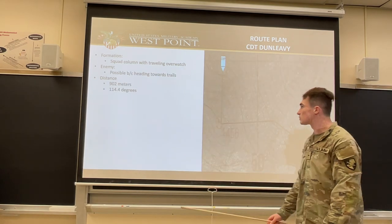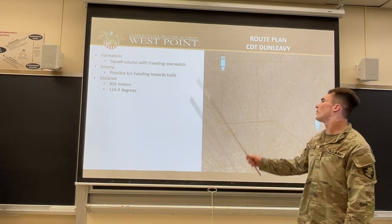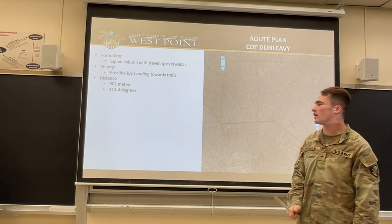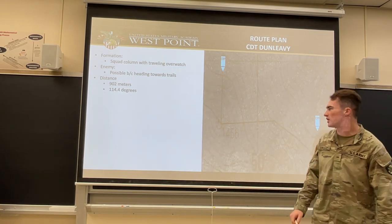Once we reach the top of the hill, that will be our checkpoint five. From checkpoint five to checkpoint six, we're reaching more of a condensed area, so we'll be moving to a squad column with traveling overwatch. Enemies possible because we're heading towards key trails. The distance will be 902 meters at an azimuth of 114.4 degrees.